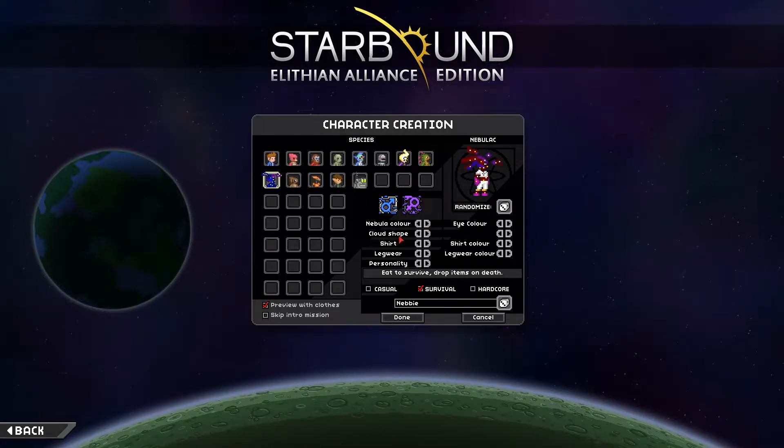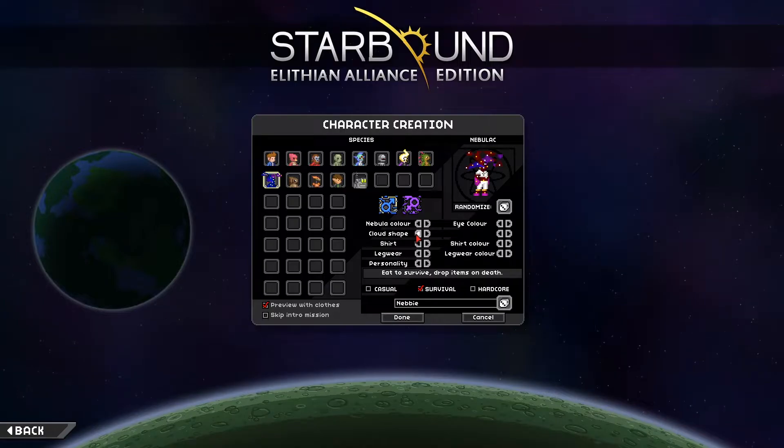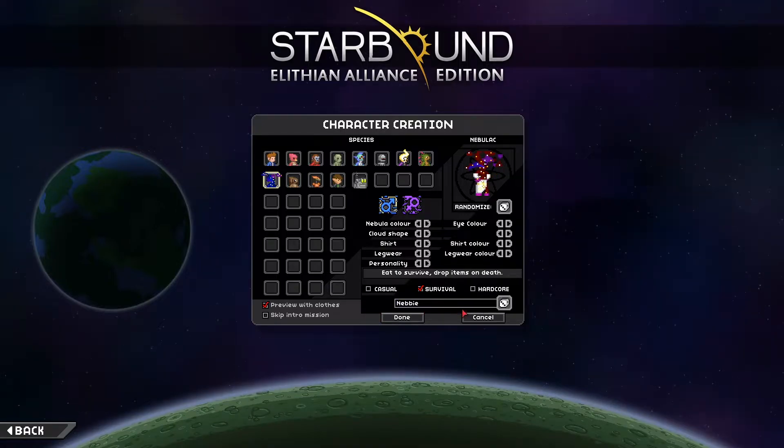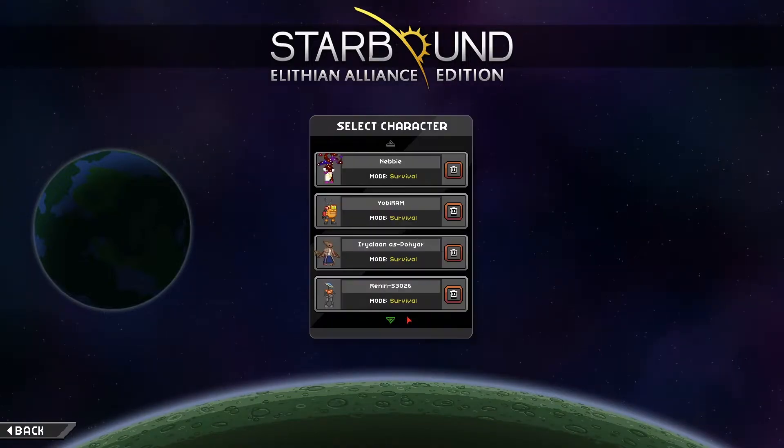Yeah, there we go. So they've got like different cloud shapes — I kind of like that one, that one's kind of crazy. Different shirts too, so it's pretty much a fully fleshed out character creator. I kind of like that. We'll give the sassy dude the name Nebby — why not? That sounds great.